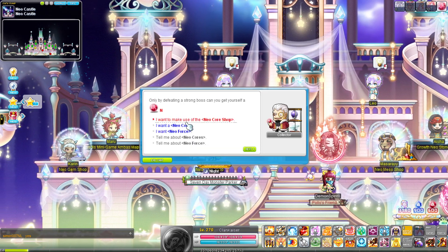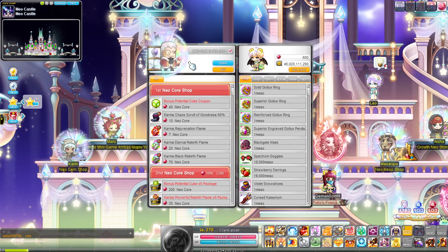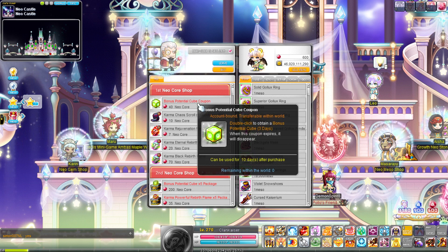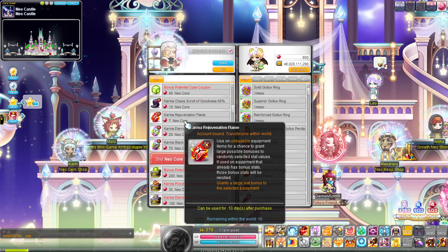Now, the Neo Core shop — I think it's one of the best shops. Bonus potential cubes: I bought them all. There are five of them to start, and I definitely think it's worth it. Flames, you don't really need, honestly. It's kind of a waste to use Neo Core on flames.